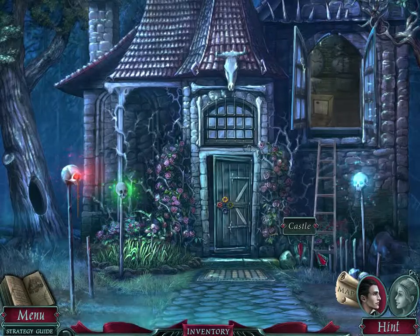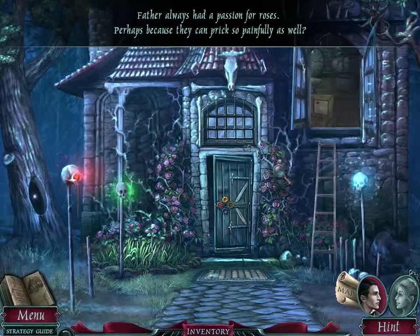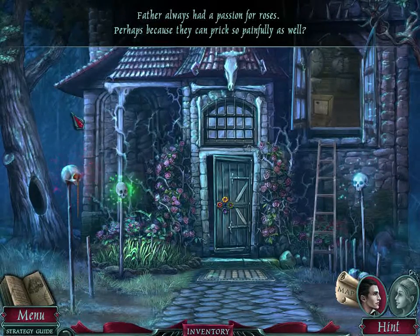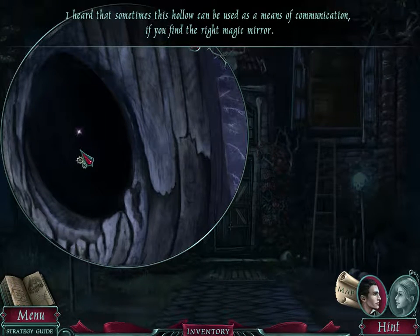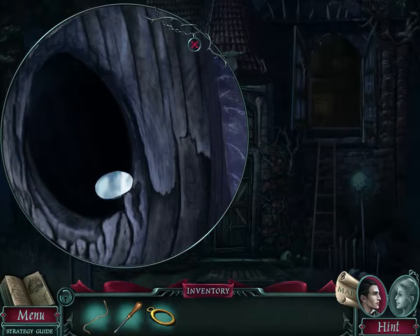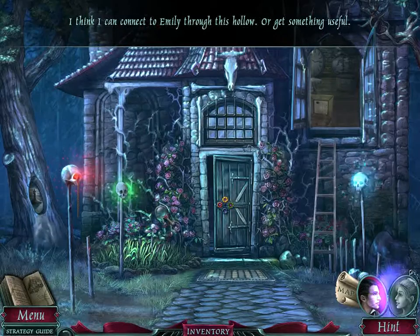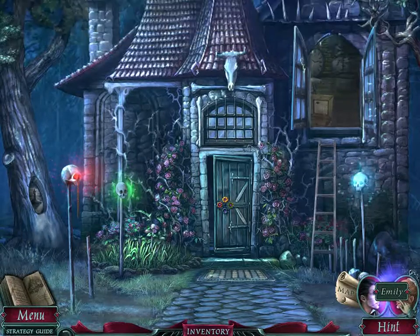Garden. Find the right magic mirror. This is a lens, so... I think I can connect to Emily through this hollow, or get something useful. It's telling us to switch to Emily, so let's do that.